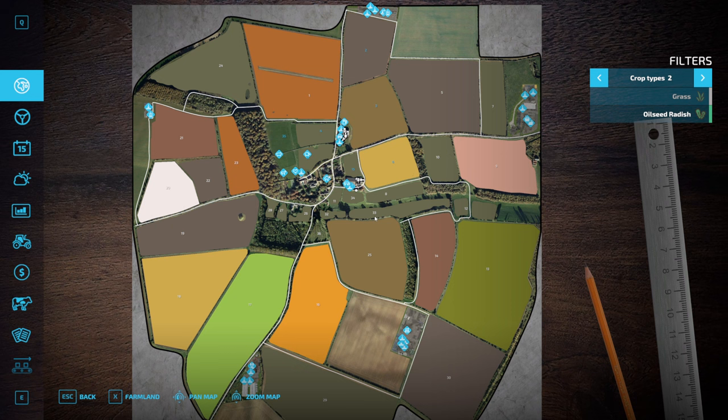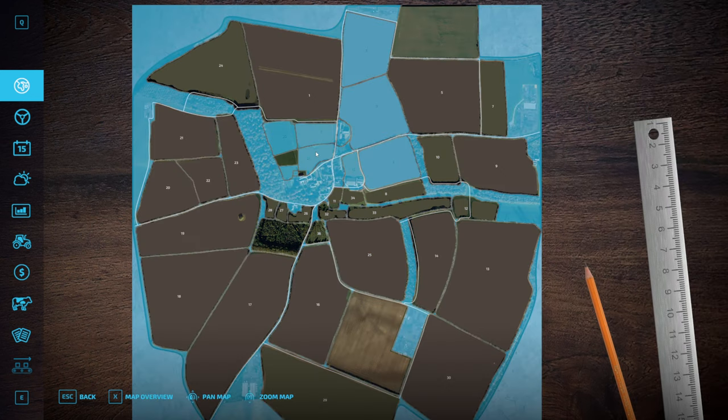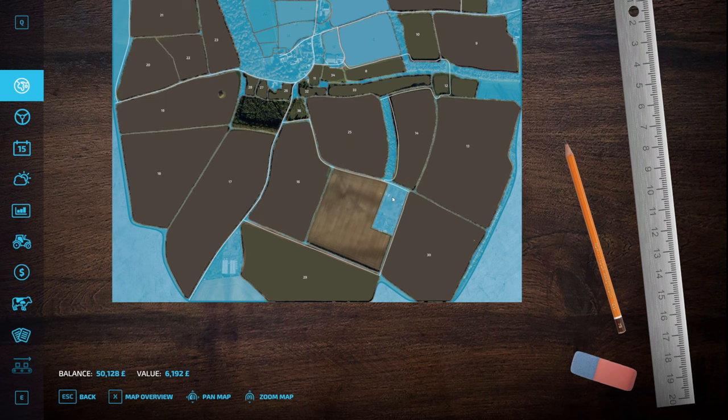Much like in real life, the farm isn't all on top of itself — you have plots and areas spread out. It's brilliant, I love it already. You start by owning the periphery, you can't sell it, it's there for a reason. But you own it and it doesn't cost you anything. Field 15 has part of your farm, your farmhouse and the town is here. You also have plots with your animal pastures and chickens. Fields six, three and two you own as well, plus a plot of land that's part of the periphery.